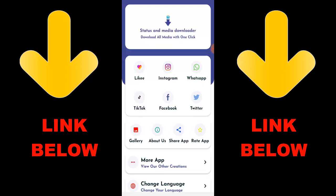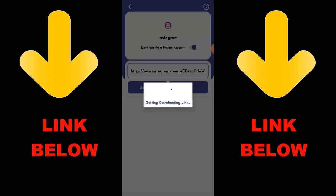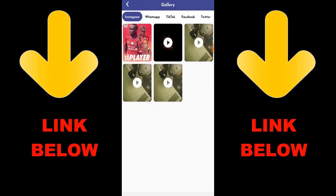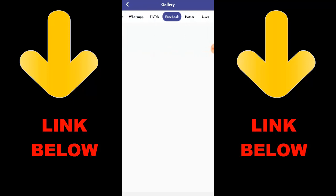I have this app that is trending — it's called Status and Media Downloader. Download all media with one click. You can download any videos or pictures from any social media including Likee, Instagram, WhatsApp, TikTok, Facebook, and Twitter, all in one click. All you have to do is download the app, copy the link of whatever you want to download, paste it in the app, and download it. Check out the description below for the link to get the app.